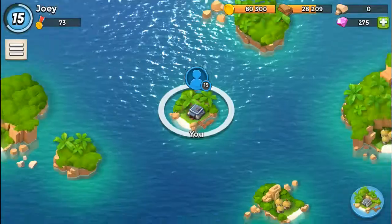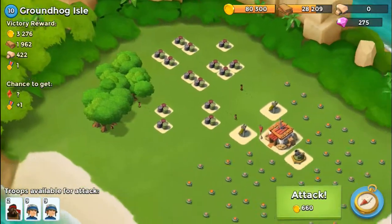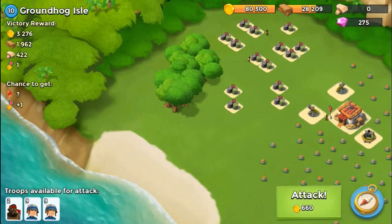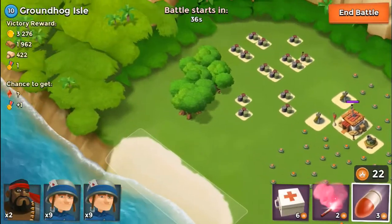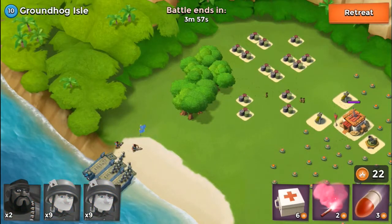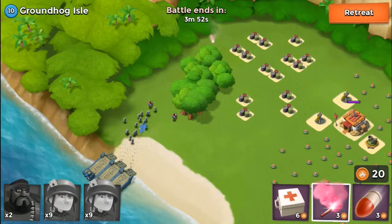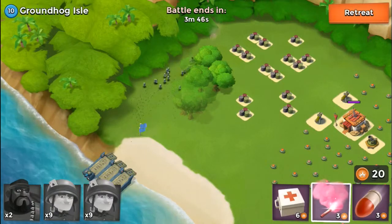Without further ado, let's get our first attack going — hitting up this NPC base, Groundhog Isle. I'm going to try to take out the mortar and then take my troops to knock out all these barrels to get the extra points, which will also make it easier for destroying the base. Let's get my heavies and all my soldiers heading over there so they can start destroying the barrels and get some extra artillery points.